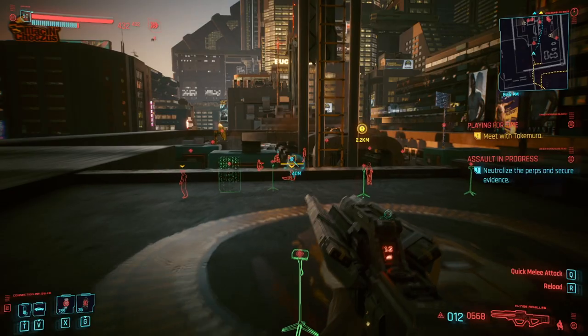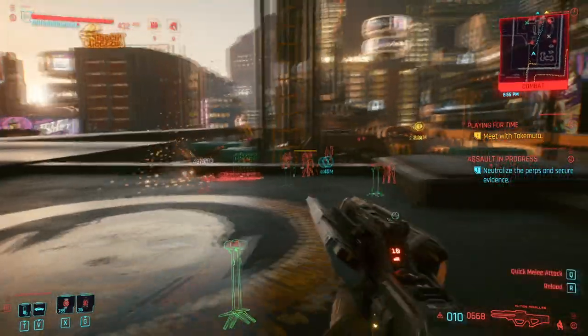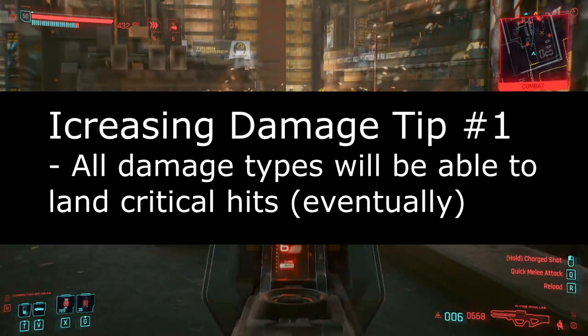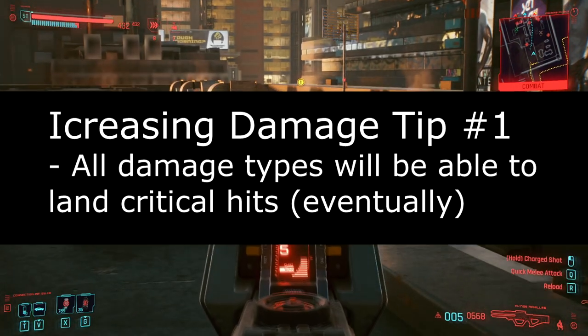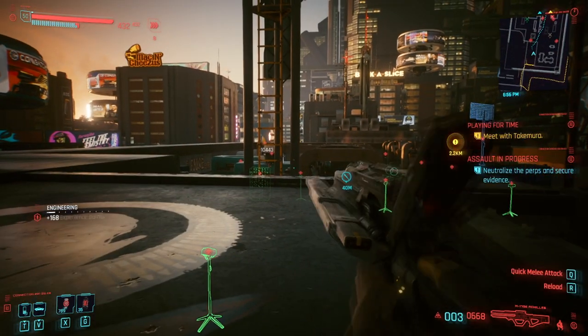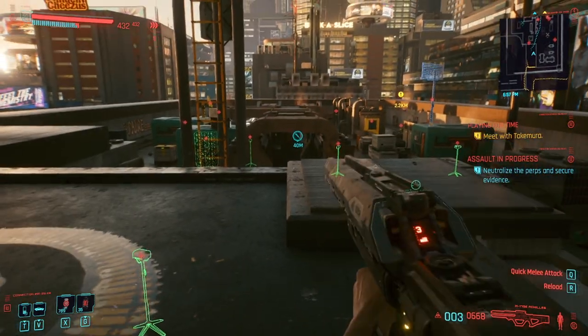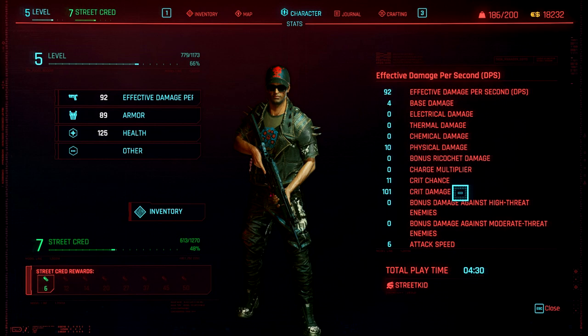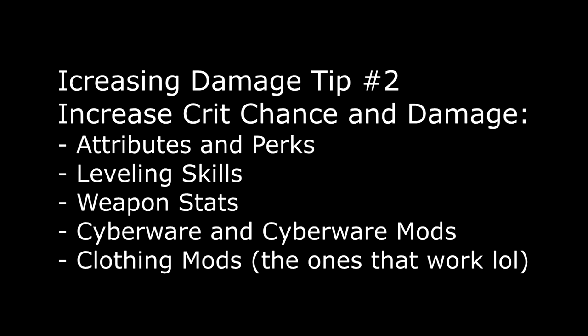The next thing I'll be discussing is general tips for improving your damage. The first and most important thing to know is that all damage types — weapons, hacks, cyberware arms, and grenades — will eventually be able to crit. For hacks and grenades you'll need specific perks to crit with them, but the rest can crit early on. Dealing critical damage at its base is an increase of 100%. Both crit chance and crit damage can be increased via perks, attributes, leveling your skills, some weapons' stats, cyberware, cyberware mods, and armor mods.